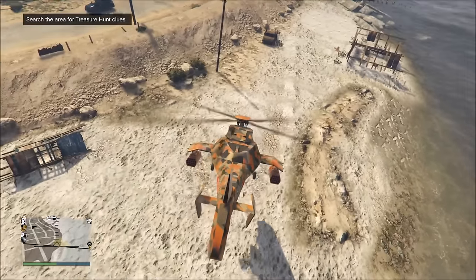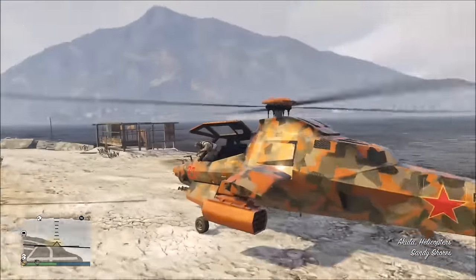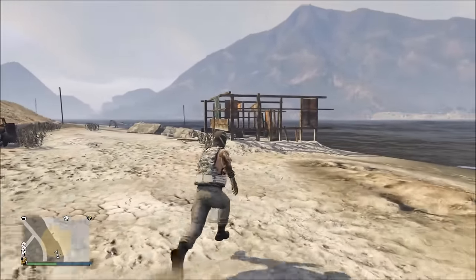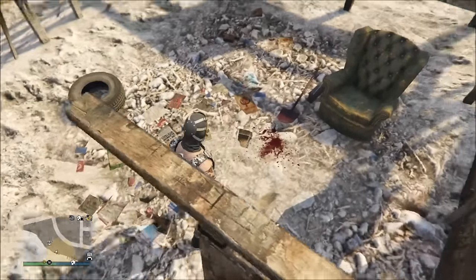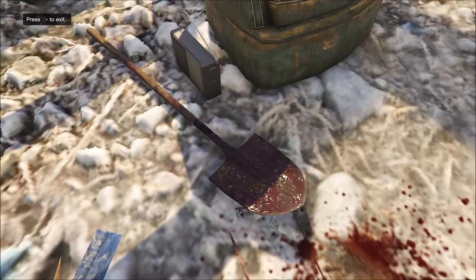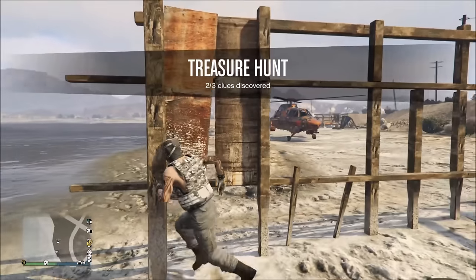The next area, north of Sandy Shores, is right here on the beach — it's going to be in this little destroyed shack over here. There's a bloody shovel right here. That's clue number two.